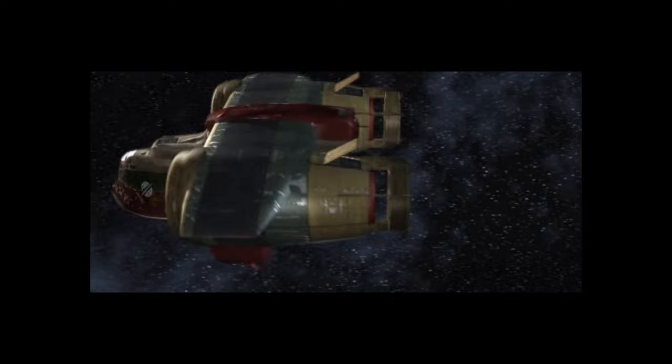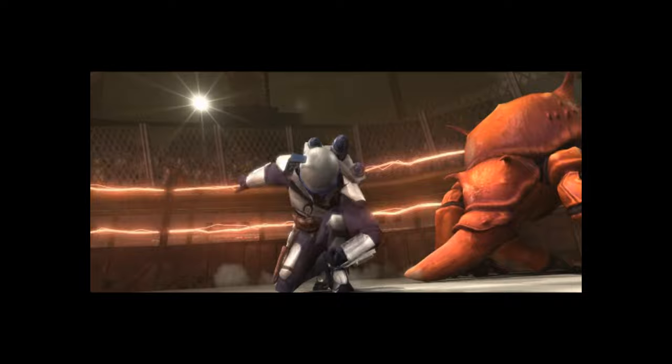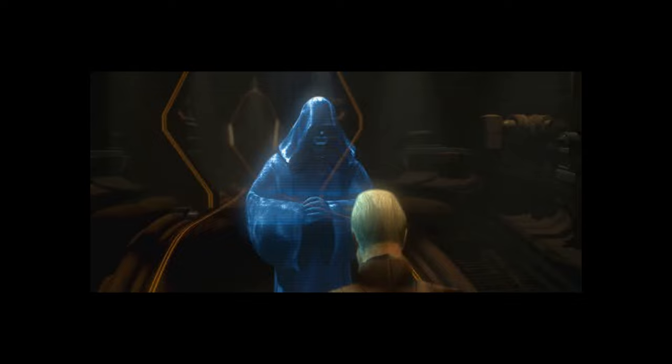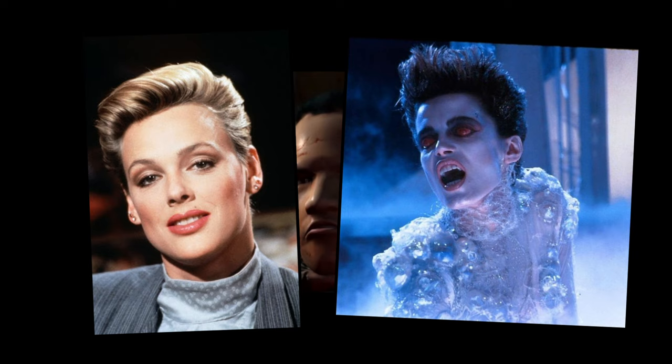This is Star Wars through and through, from the opening title crawl to those trademark establishing shots of a spacecraft flying past the camera towards a nearby planet. Bounty Hunter tells an interesting story too. It takes place before the events of the second film, as Jango captures the attention of Count Dooku and Darth Sidious, who then hire him to track down a Dark Jedi named Kamari Vosa, who happens to be Dooku's former apprentice. She kind of looks like a combination of Brigitte Nielsen and Gozer from Ghostbusters. Kamari shows up during one cinematic near the beginning of the game, and then, unless I missed it, she only shows up again towards the end.